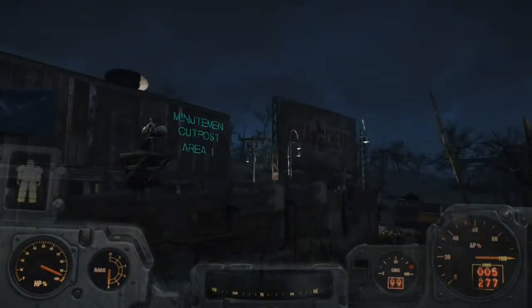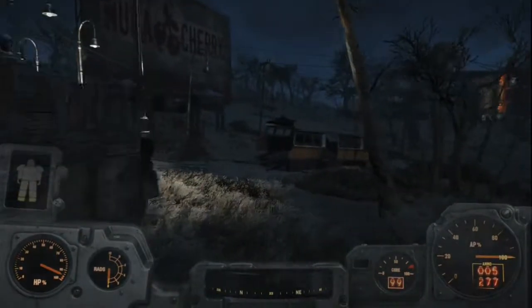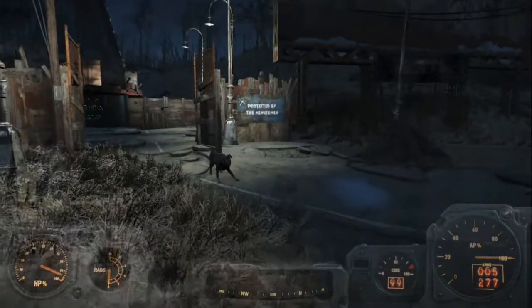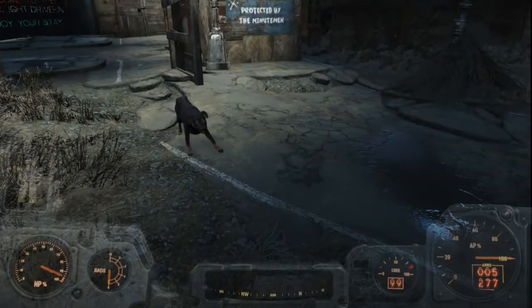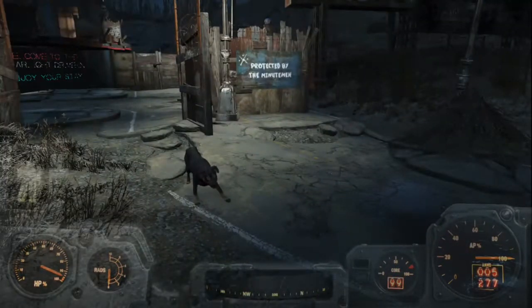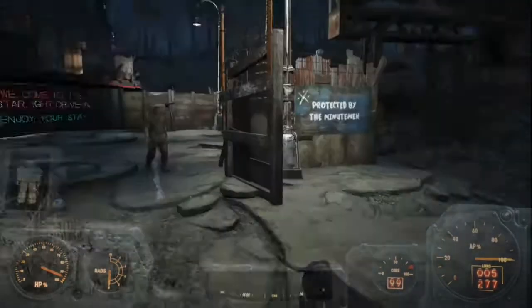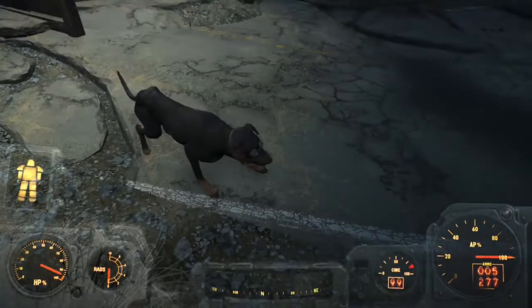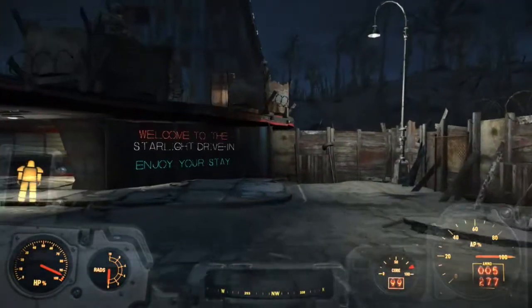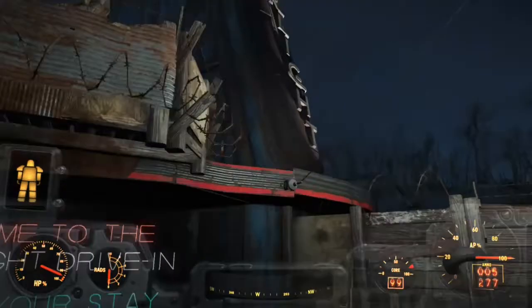We can also see from the outside that this is a Minutemen outpost — a little freeze up there — so if you've got some trouble going on you can come on in. What the hell is that? A rottweiler? What is this dog — why does this dog have goggles on? Whose dog is this? I've never seen this dog before but it's not attacking me. I have no clue — weird.